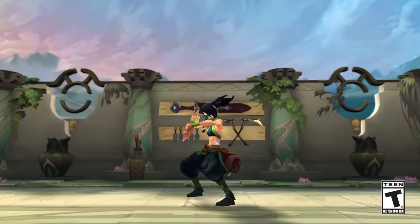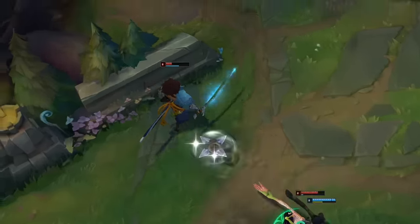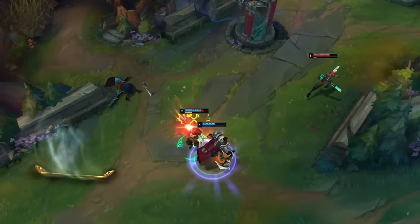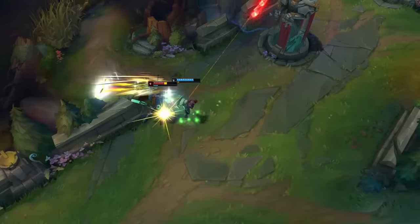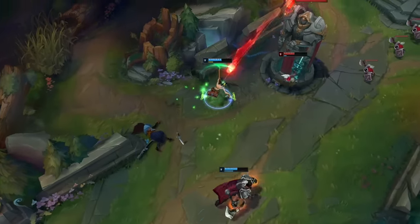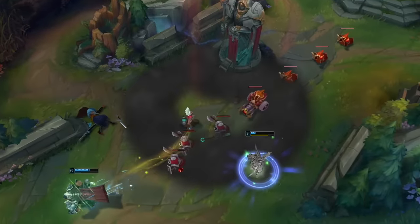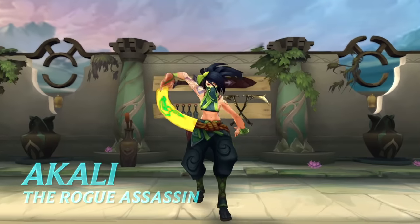This is Akali, the rogue assassin. Once the most promising acolyte of her order, Akali is now a restless fighter of unsurpassed skill, who believes that sometimes balance needs a good shove. The old ways just don't work. This highly mobile assassin prefers a hit-and-run approach, repeatedly striking her targets as she weaves in and out of cover. Welcome to the Akali Champion Spotlight.